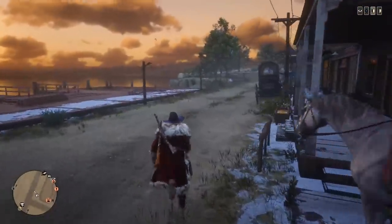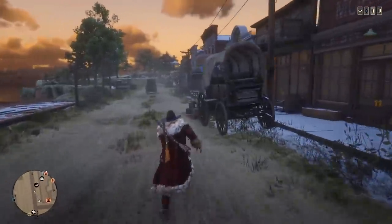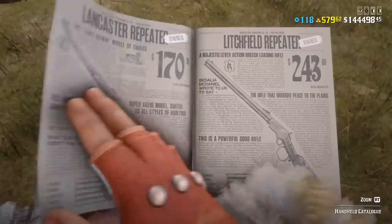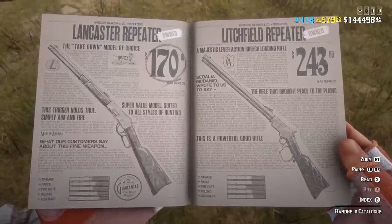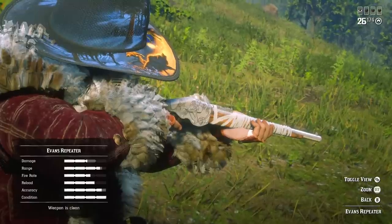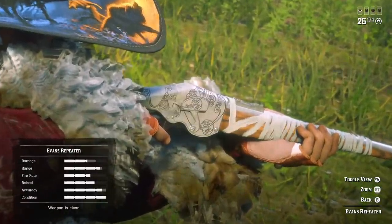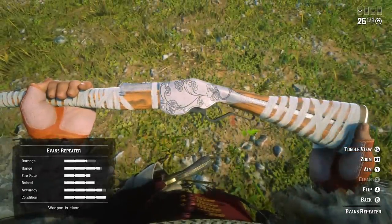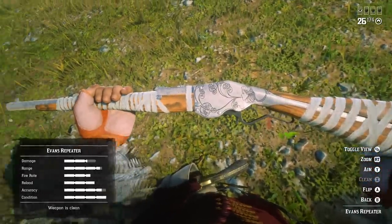Let's take a look at bonuses, discounts, and free items in this winter event. First, there is a discount on all repeaters. I suggest you purchase the Lancaster repeater because it's the best repeater in Red Dead Online. It also makes sense to purchase the Evans repeater because you can get a winter variant for it during this event for free — we'll talk about that later.